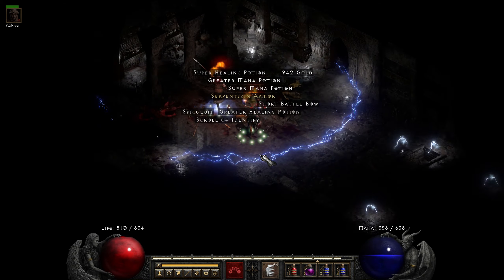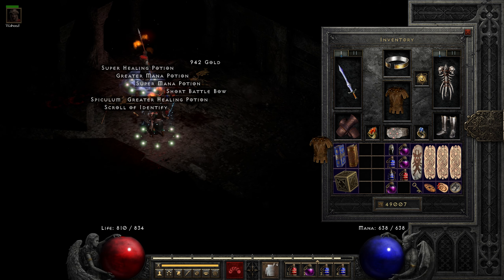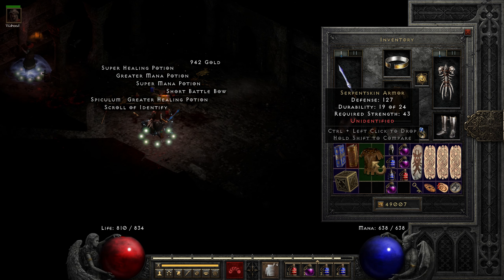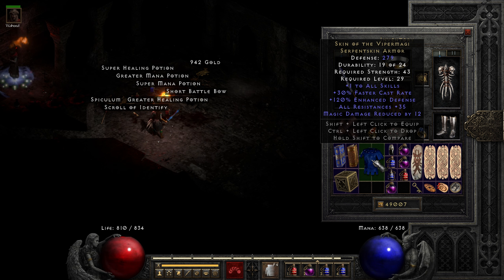At number 5 I placed this Viper magic I found on the 20th of February. It had solid stats of 35 alluras and 12 magic damage reduction. I would place it much higher if it had one more MDR, since trust me that single point matters a lot when it comes to item pricing.